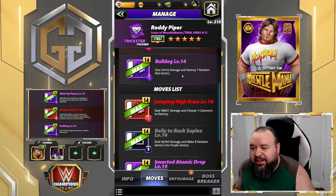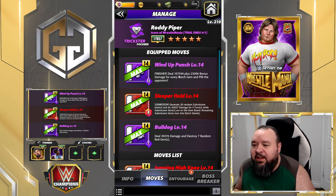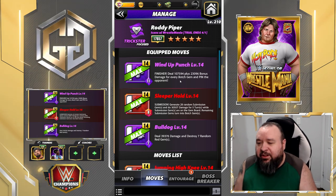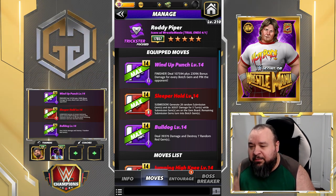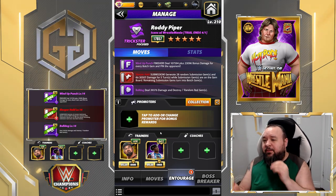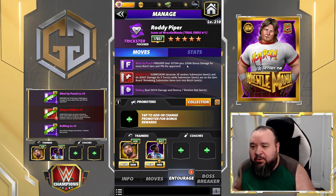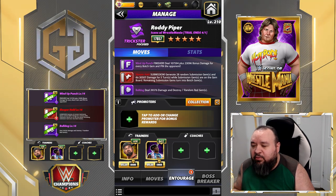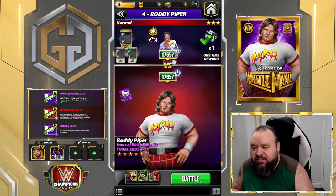We're replacing the move that destroys a column with the Wind-up Punch — an 11 MP purple finisher dealing 107.5k plus 23k bonus damage for every botch gem, pinning the opponent, just like in the earlier movesets. We're gonna rely on the leftover botch gems from the submission to do damage with the finisher. We'll have Butch and Xavier Woods. Keep in mind, if you put on a good purple medal, that finisher is gonna hit for a lot more. I'm pretty sure we'll be short MP for the finisher, so we'll probably need a purple match. I'd use the same plate I just suggested for the previous moveset.